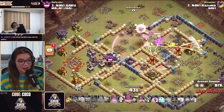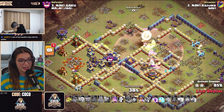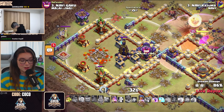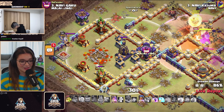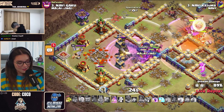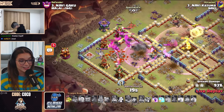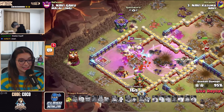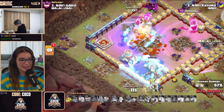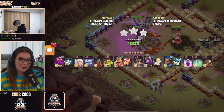Royal Champion is coming in from the right-hand side, getting this Multi Inferno down. Warden ability active — this is looking strong. All he has to do is freeze the Monolith, rage the Royal Champion as she jumps over these walls — and this is going to be Pipsqueaks. He even has the Hog Rider Puppy. He won't need those Freezes because the Hogs will tank those Monolith shots. Nicely done. 18 seconds, five buildings remaining. King clean-up on the left-hand side, and Kazuma comes in with the first triple of the match!